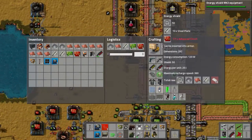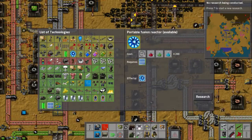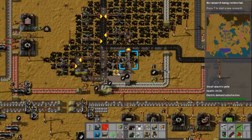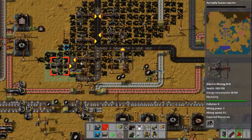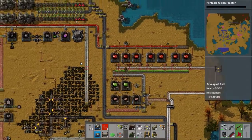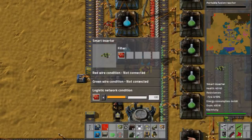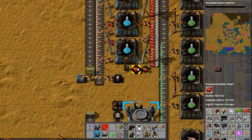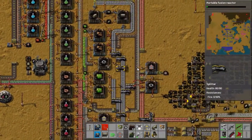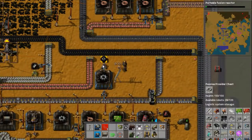Why is nobody bringing me red circuits? These are our passive provider chests - so passively provide them to me! It's taking so long. It's like nobody even cares that I asked for them. Let me go double check - I'm sure I didn't not ask for them. I could have done that - forgot to ask for them in the first place.